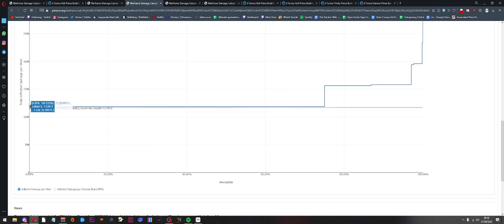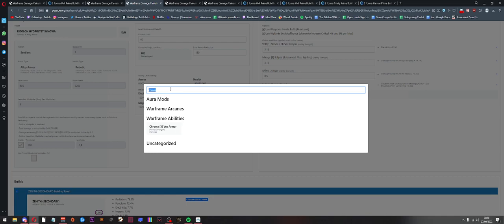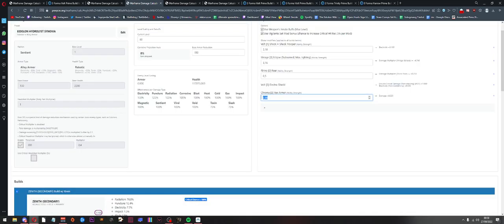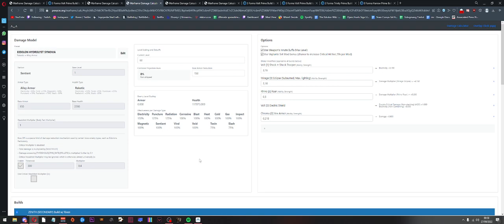If you want to make sure it's consistent — and I'd recommend this because Holster Amp got buffed — I would run a Holster Amp aura. Holster Amp doesn't exist on this website so we substitute with a very low Chroma Vex Armor buff of 60 damage. This boosts our damage by almost 10k and makes it a very comfortable setup — you will always one-shot like this. But that's just from the new patch. Now let's look at the setups I actually recommend.